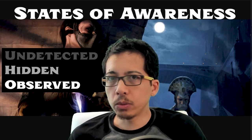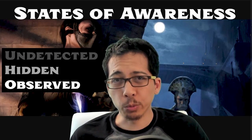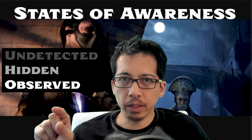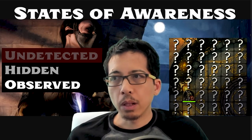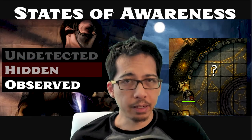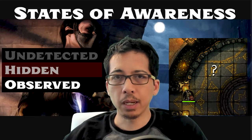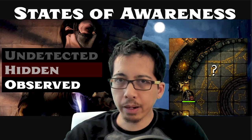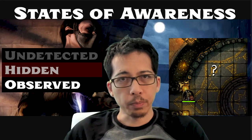The first thing to go over is that Pathfinder has clear terms to describe states of awareness that an enemy creature can have of you. As opposed to using natural language like the 5e designers, Pathfinder 2e says very clearly that you can be undetected to an enemy, which means that they have no idea where you are — on a battle grid, they have no idea what square or hex you're in. One step up above that is to be hidden, which means that the enemy knows where you are, but they can't actually observe you. Let's say they are blinded by some magical effect but they can hear you and know you are 10 feet away from them.